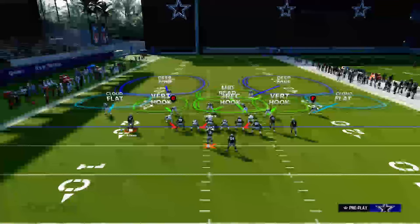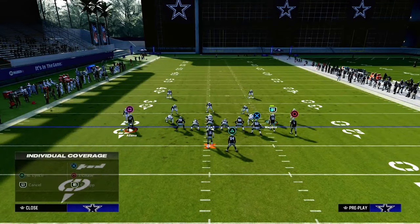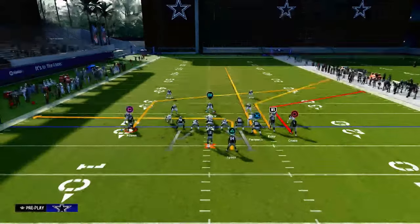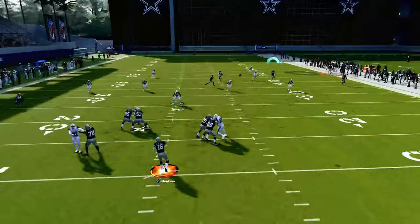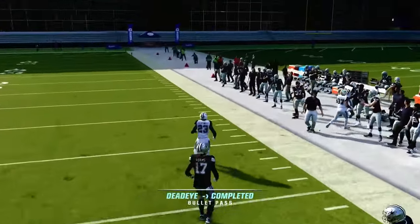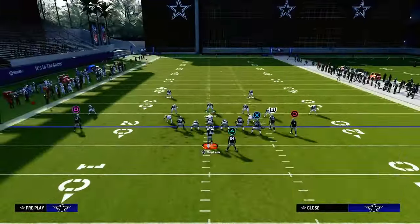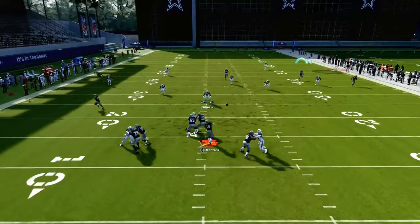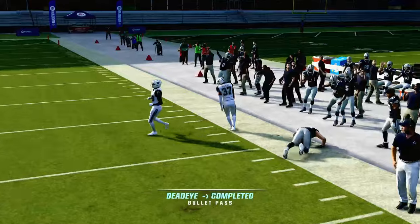The only way to truly stop this play is to play some man coverage and use some zones to take away that short corner route. The best way to defend something like this would be to man up the outside corner route or the deeper corner route, and then hopefully that man coverage plays well enough to stop it. If it doesn't, you can throw this against pretty much any kind of defense you're going to face.